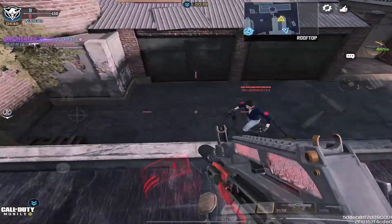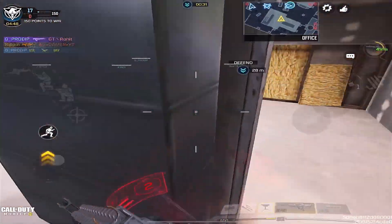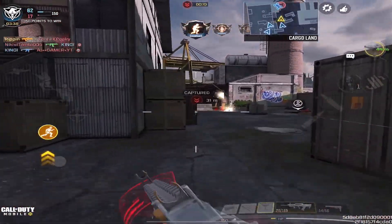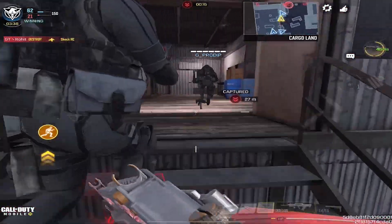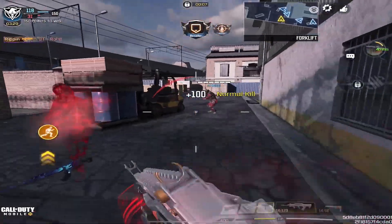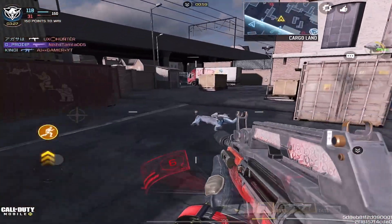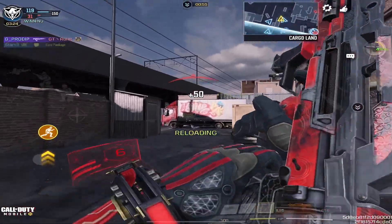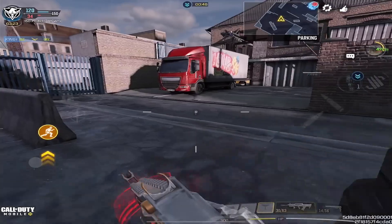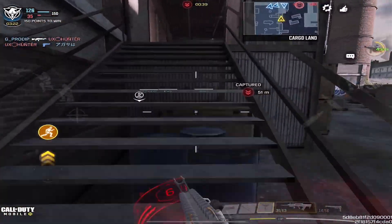Now I'm going to show you guys how to utilize these attachments and implement them into your playstyle, especially using the Type 25 in the current meta in ranked games and also in Battle Royale. In ranked games, you really want to be in that mid to short range area during your gunfights to totally destroy and deny your opponents. This gun performs best in mid range — not as close as you would be with an SMG, but lower mid range. You can go a little above mid range, but not long range, because it's going to be really hard to control recoil at long range.